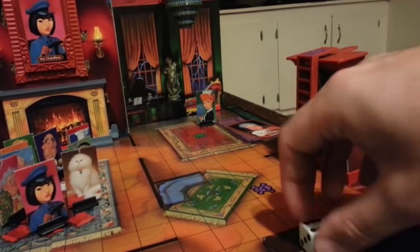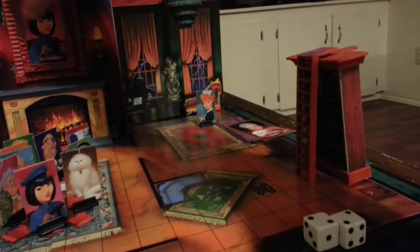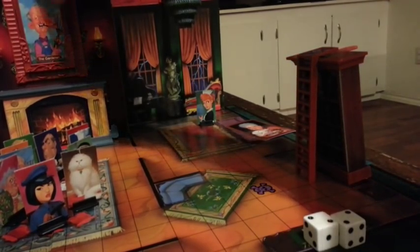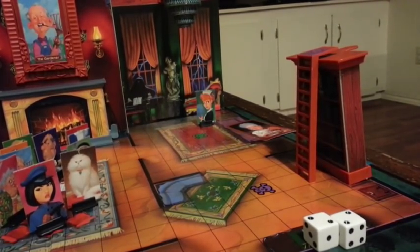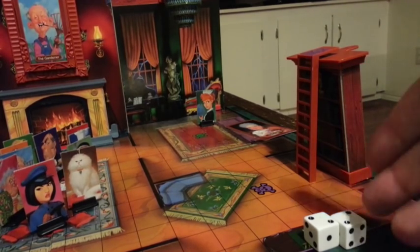Another part of the game is if you rolled doubles, you've got some options. First, you can — if you choose to, you don't have to — change the portrait. So if I don't have the chauffeur, I can change it; just move it to the back. Next up would be the gardener, so if the gardener made it out the front door at this point, the gardener would win the game. Another benefit of doubles is that you can actually move one character the total of both dice — so if you rolled two twos, you could move one character four spaces; two sixes means one character twelve spaces. Or you can still choose to move two characters separately.